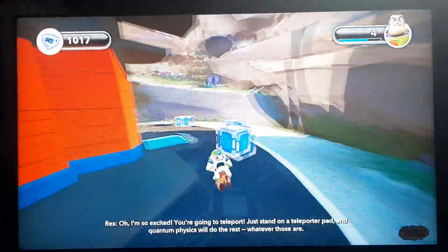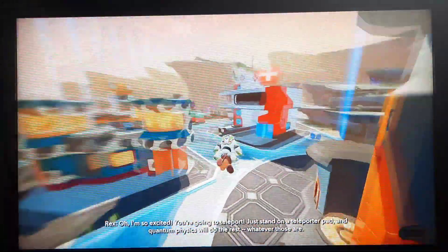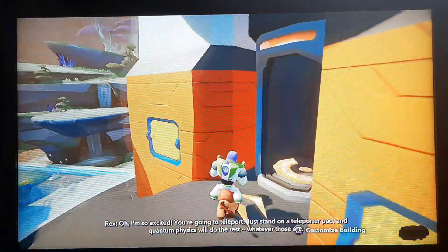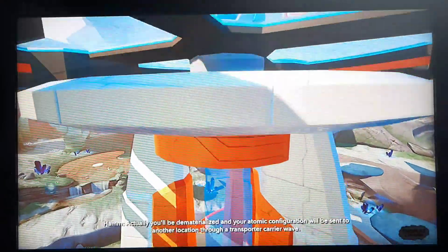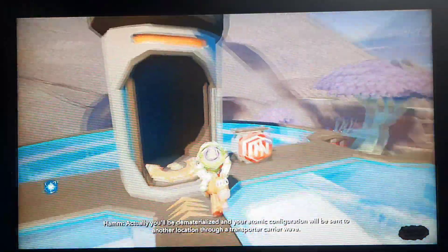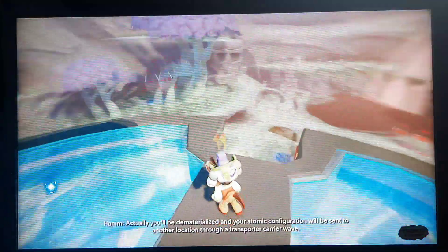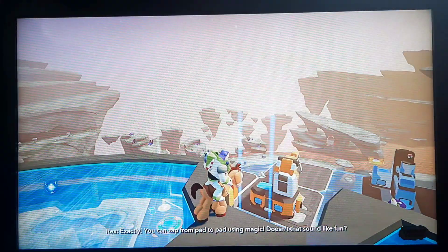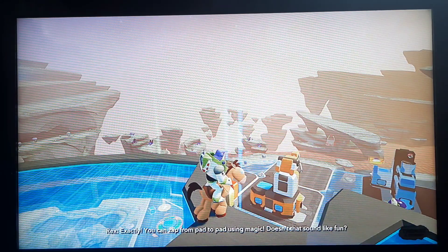Save your feet by a teleporter, by the way. You can just stand on a teleporter pad, and quantum physics will do the rest. Actually, you'll be dematerialized, and your atomic configuration will be sent to another location through a transporter carrier wing. Exactly — you can zap from pad to pad using magic. Doesn't that sound like fun?